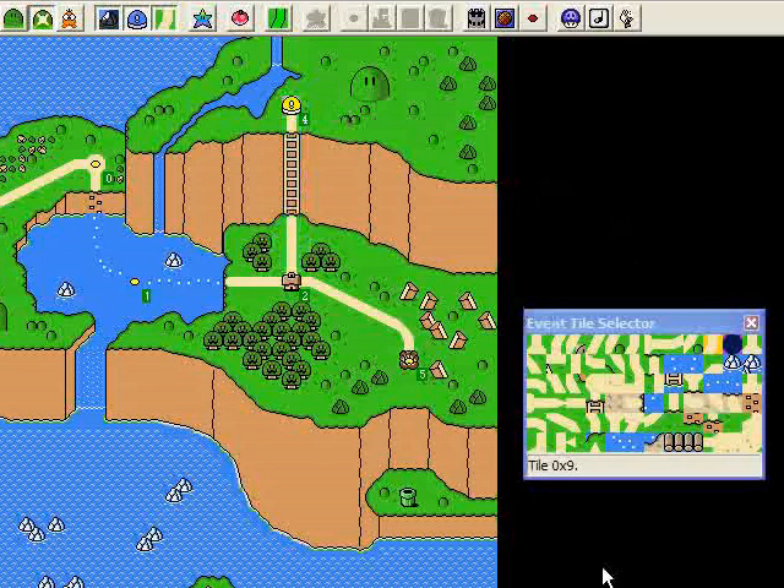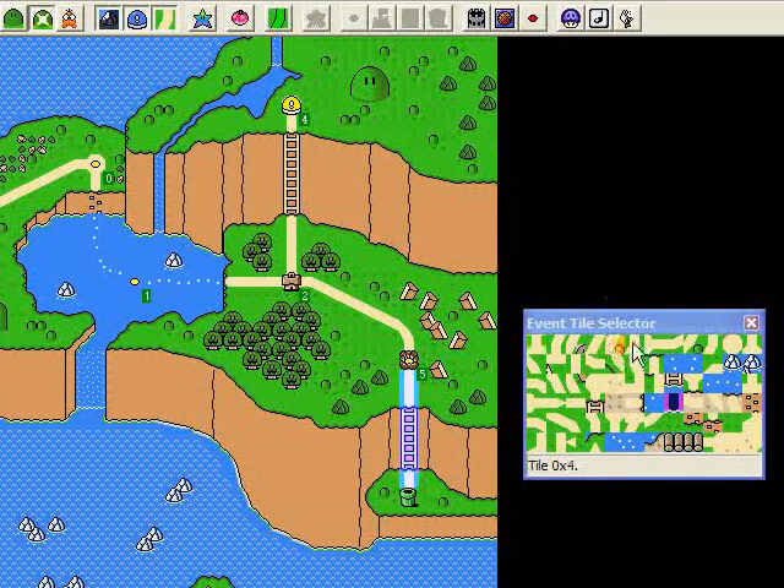So now I'm on event 4, which is when you beat the switch palace. There's no new path that appears, so I don't really have to do anything. Pressing Page Up to go to event 5. Event 5 comes down from this underground level here, so that's going to be pretty easy. We're just going to get this tile, this one, use the ladder again — once, twice, three times. And also we'll put a little circle of land around the pipe. So pressing End just to make sure it appears the way I want it to — just like that.